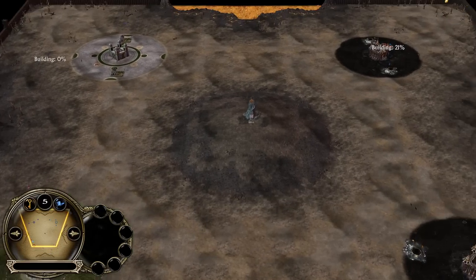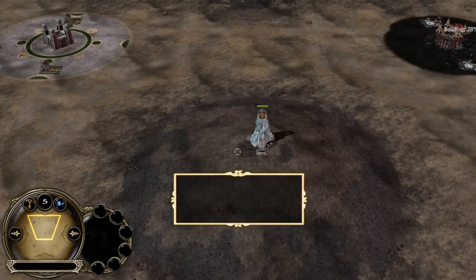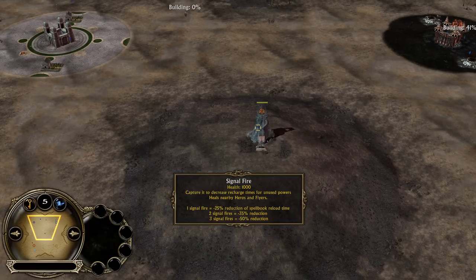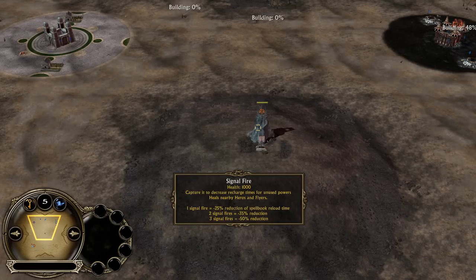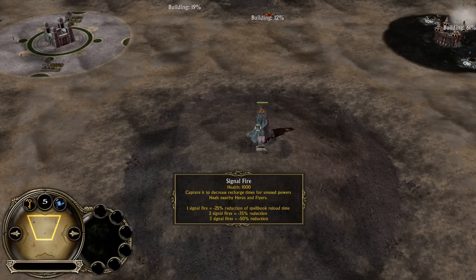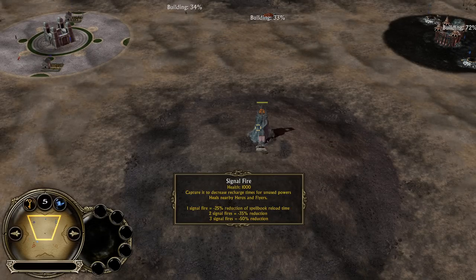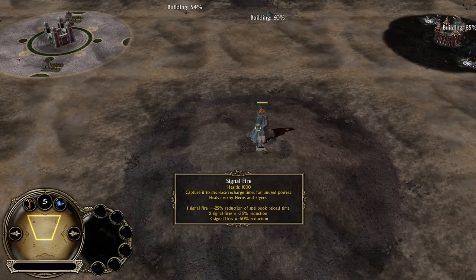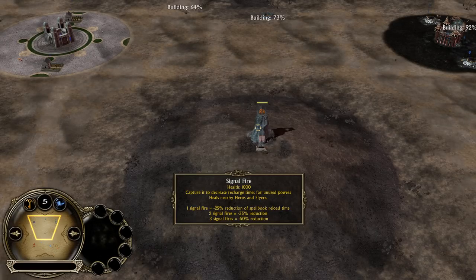The only neutral structure you can capture is the signal fire in the middle of the map, which is a bit different compared to Rise of the Witch King. If you capture it, you get a huge benefit — one signal fire gives you a 25% reduction of spellbook reload time, which is a quarter. That's a lot, especially for the ultimate power points later on. Whoever controls it will get a huge advantage.